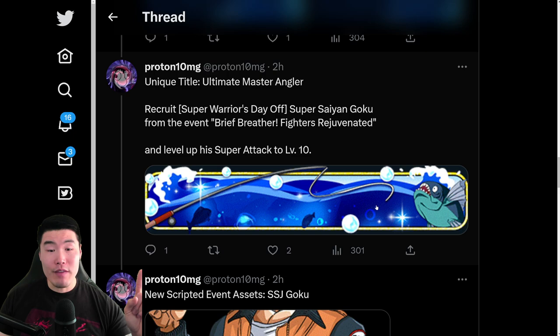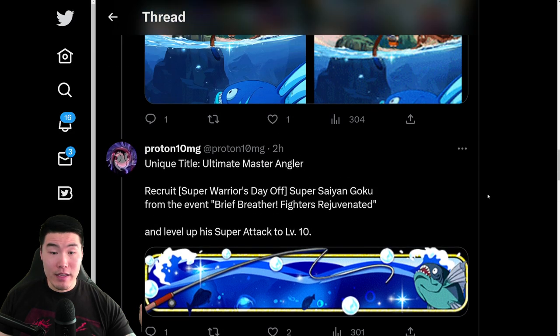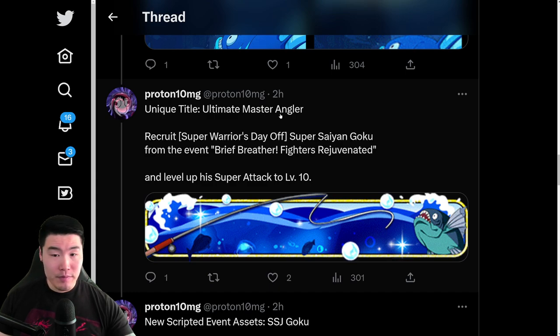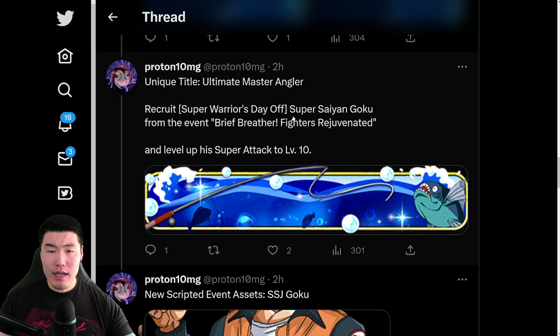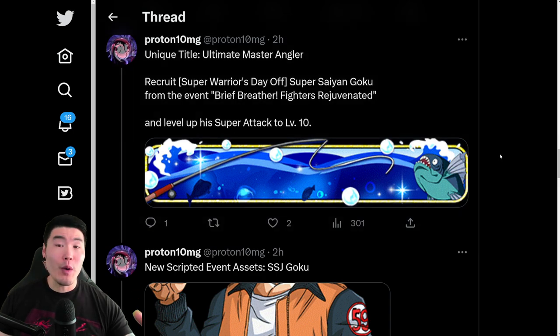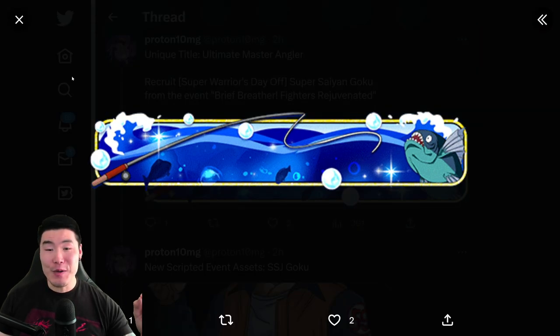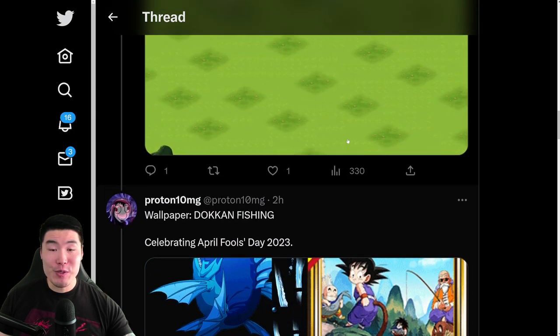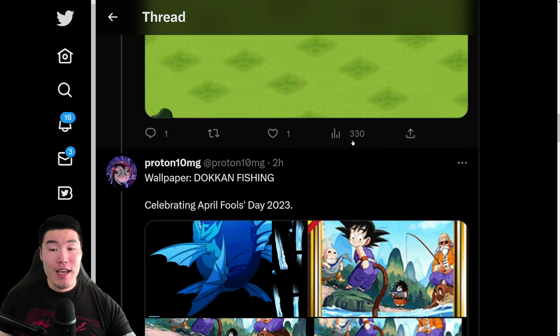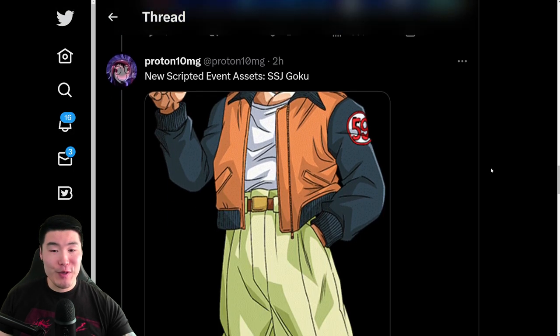We also have a new title which actually looks amazing — we got the big fish on the side, the fishing pole, some more fish in the back, the water theme, and it's called 'Ultimate Master Angler.' You can get it by recruiting the new Super Saiyan Goku and leveling his super attack up to 10, so it's really easy. Very simple requirements — just get 10 copies of him basically, and you'll be able to get this unique title.